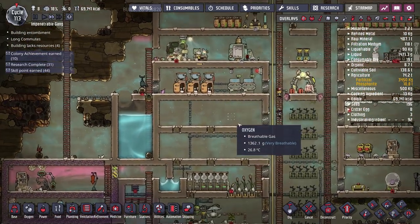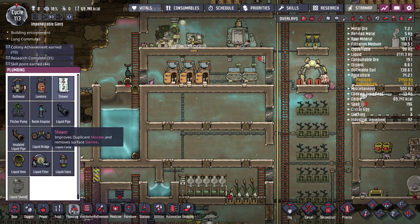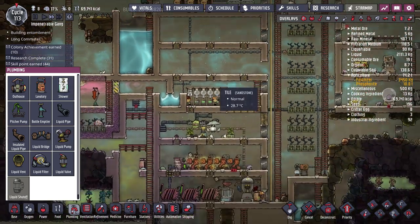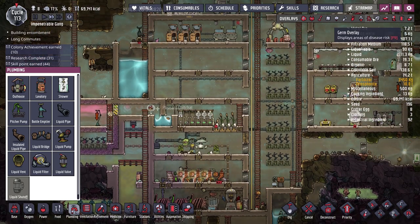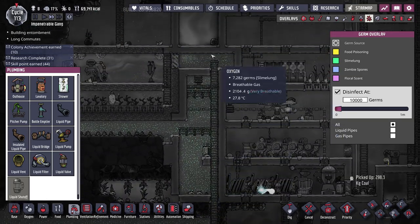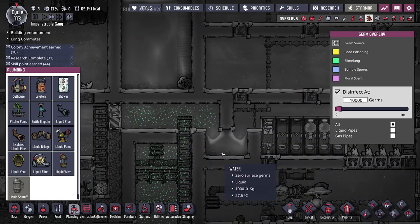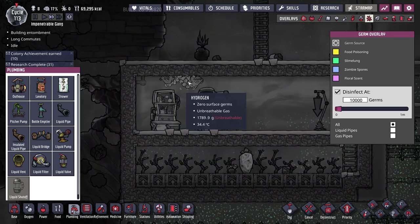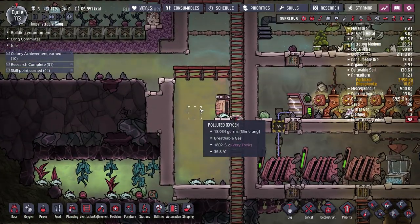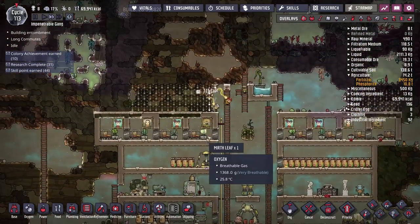Another thing I'm thinking about for improving morale is the shower — we haven't set one up yet, and it improves duplicate morale and removes surface germs. Germ-wise the base is doing well, but I've noticed some slime lung creeping into the left side. It won't likely pass through the water barrier, but it's probably worth getting rid of. We've got loads of polluted water there now instead of the chlorine we had previously — throwing down some deodorizers should do the job.